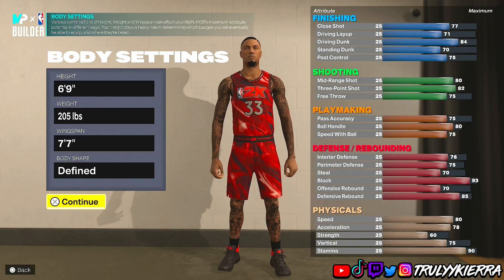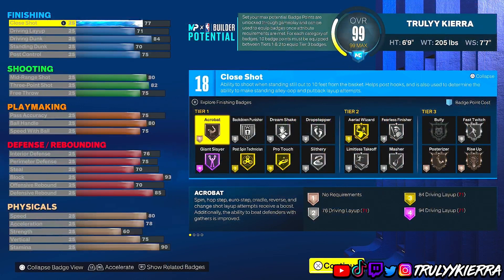For body shape I went with whatever I liked, but you can go with whatever you want. Here's what I did for the attributes: close shot 77, driving layup 71, driving dunk 84, standing dunk 70, and post control 75.